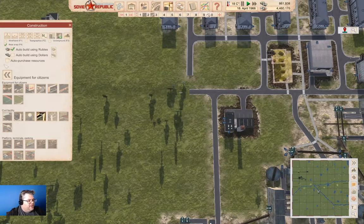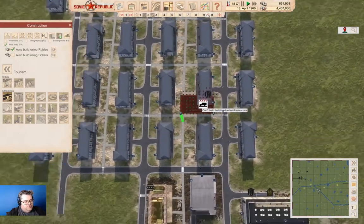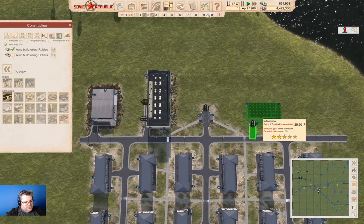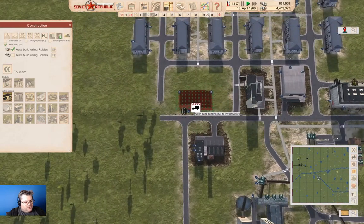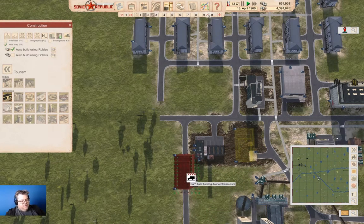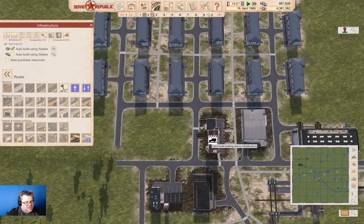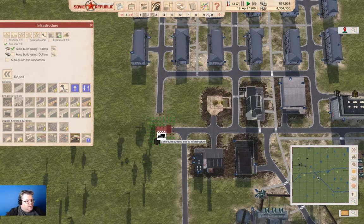Then of course we're going to go back over here and grab tourism. We'll grab an indoor pool, which we'll stick right about here. We'll stick one here, and we're also going to stick one right about here. So that gets us a whole bunch of service stuff here. Now I believe we're also going to need a gas station, which we'll get from over here, and we can stash the gas station right about here.